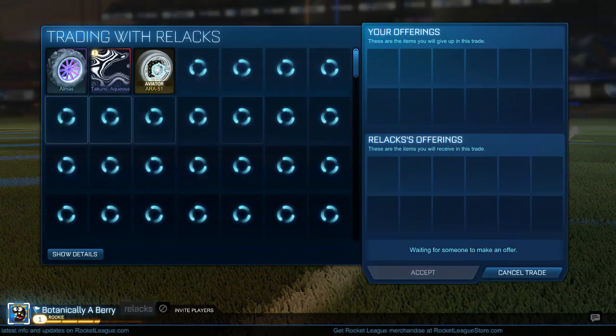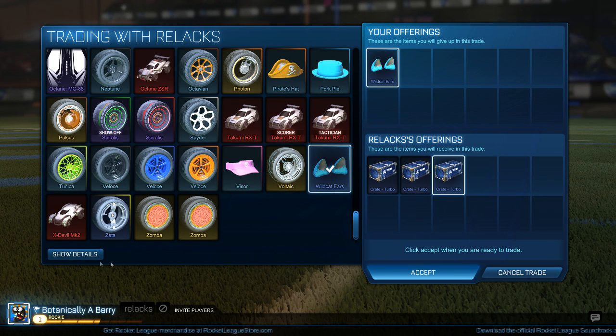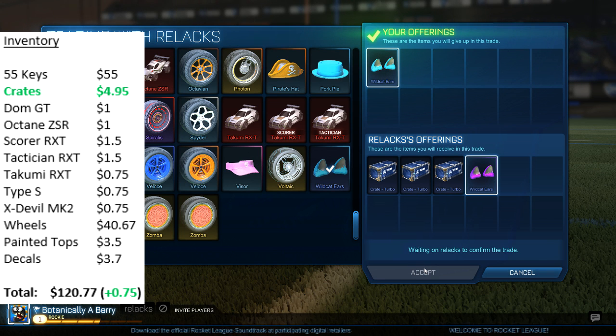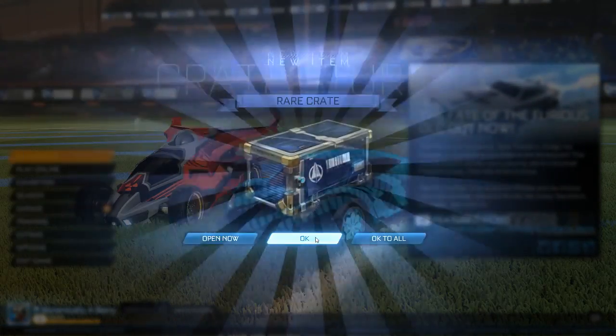The next trade is for my Sky Blue Wildcat ears — I was trying to sell them for 2 keys but wasn't having much luck. A guy invited me and offered 3 turbo crates and purple Wildcat ears — about 75 cents for the turbo crates at the time. I do feel the Sky Blue Wildcat ears are worth slightly more than the purple ones, but I'm going to list them at the same value. If I'm able to get like 1 key plus a half key add I'll still be making profit with this deal, so I'm happy.